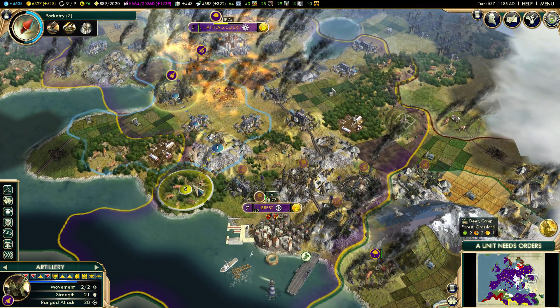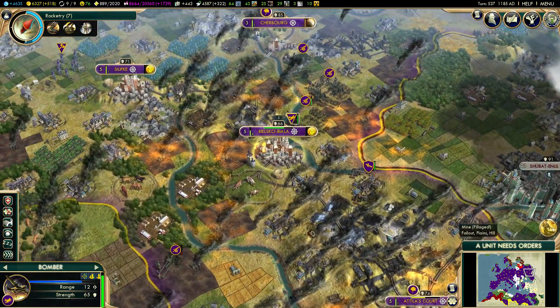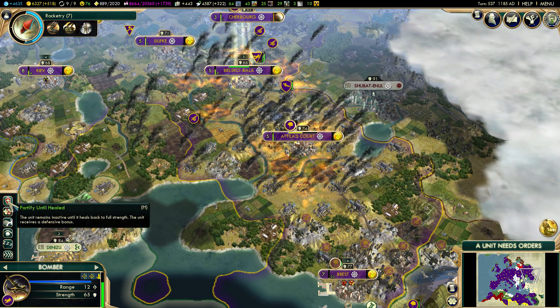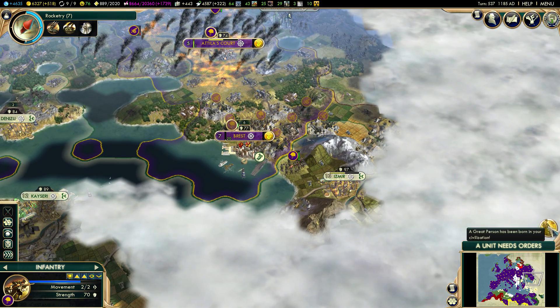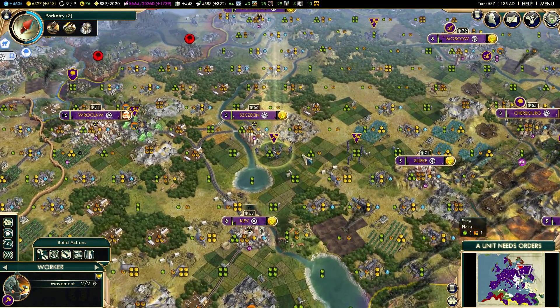I've got some more artillery units coming down — one can go over here, the other one maybe on this side just in case we still need the extra help. Bombers, you heal. We'll eventually move them to Attila's court — maybe they can attack Izmir if we need the extra help next turn. I don't think we're going to need it next turn, but just to play it safe.